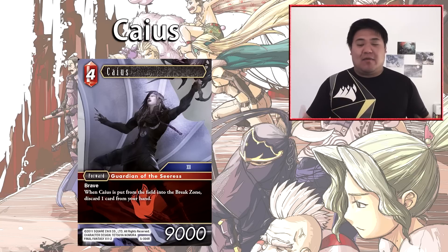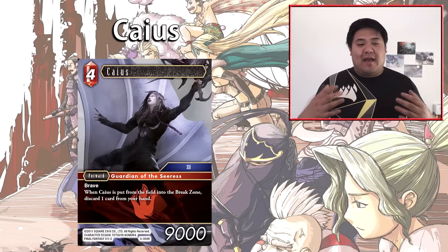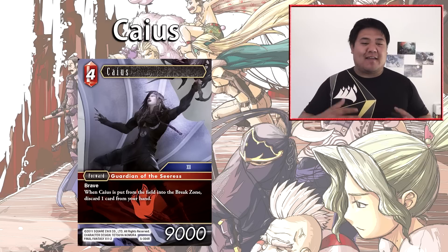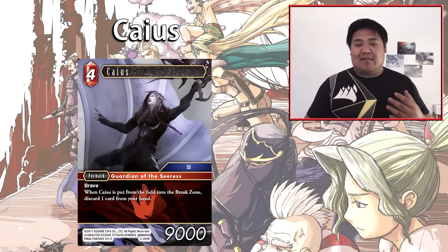Caius being a Final Fantasy 13 character means there's synergy potential, possibly in an ice-fire FF13 deck. We now have Caius, Garot, and Saz as FF13 cards in fire, which synergizes well with ice. The thing holding this card back is that neither version of Caius has a special ability — if either did, it would see significantly more play. As it stands, it's a very iffy card and I'm not sure it will see too much play.